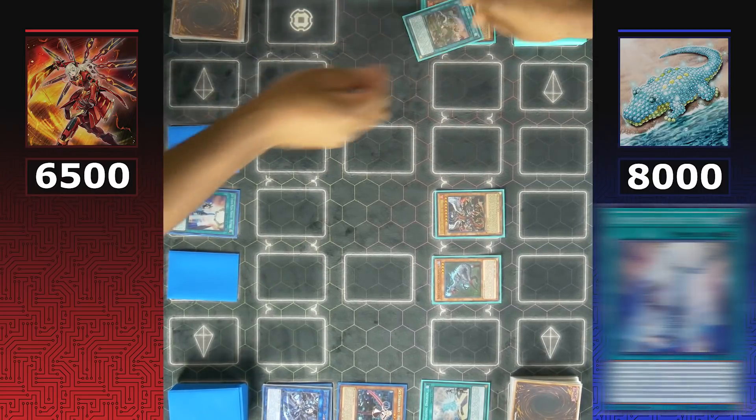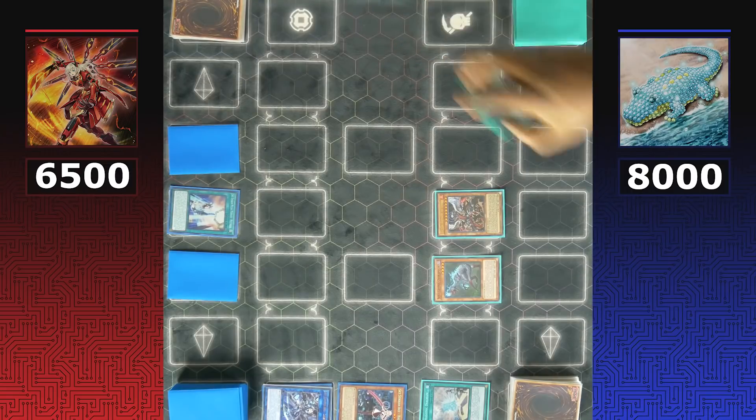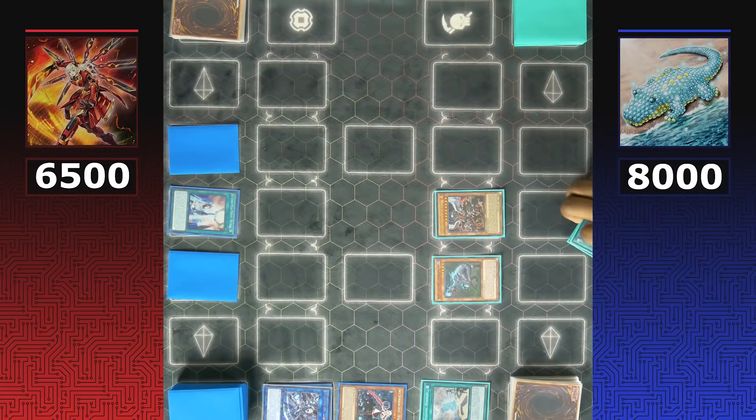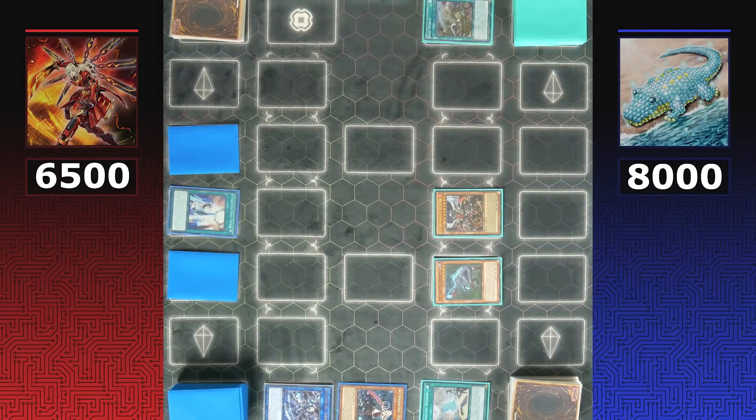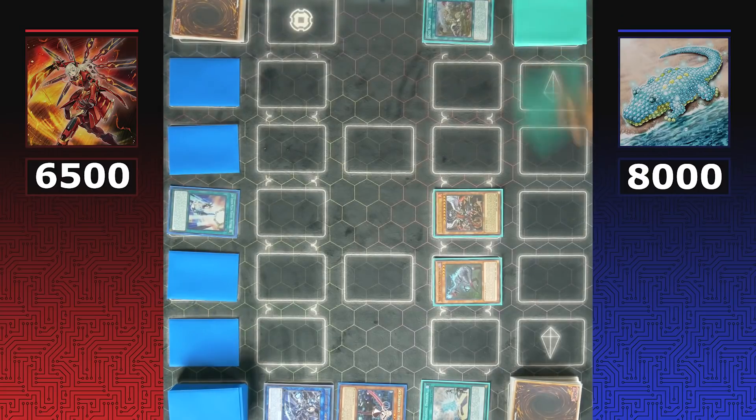Sky Striker activates Multi-Role to get rid of the Lost World, freeing them to activate field spell cards. They set two cards face down with no cards remaining in hand, passing back to Dinos.